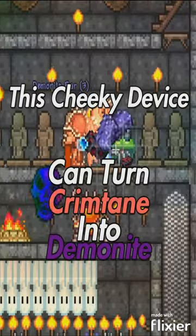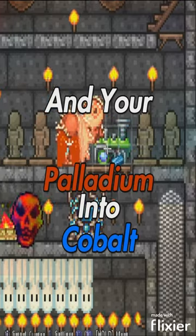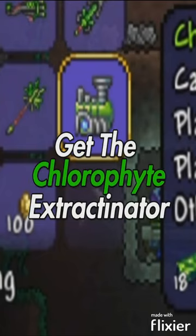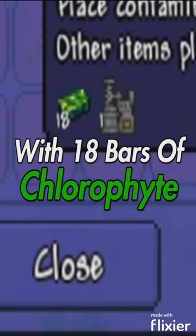This cheeky device can turn the average Crimstone into Demonite and your Platinum into Cobalt. Plus the extraction is extremely fast. Get the Clefora Extractinator by mixing your normal Extractinator with 18 bars of Clefora.